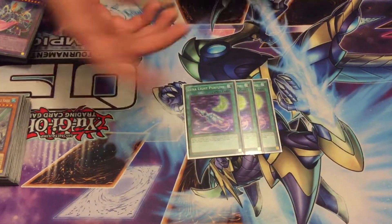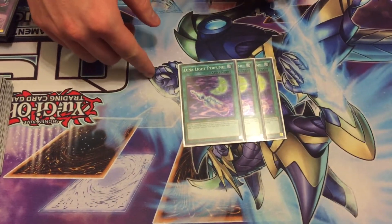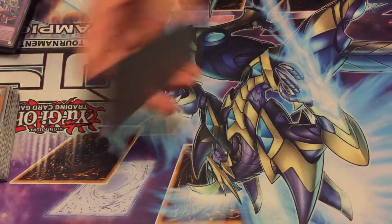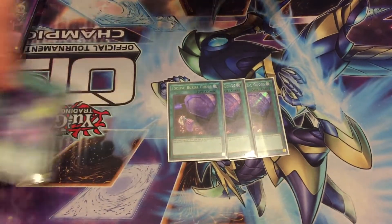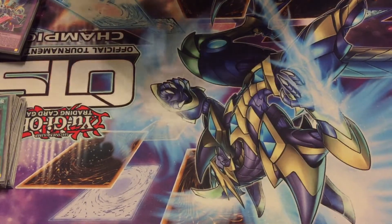For spells, Perfume is another monster reborn for the deck. You banish from the graveyard and discard a card, then search for a Lunalite monster from your deck to your hand. It's amazing — probably one of the best cards in the deck. Three copies of Foolish Burial Goods just sends your Perfume to the graveyard, and also sends Serenade Dance.